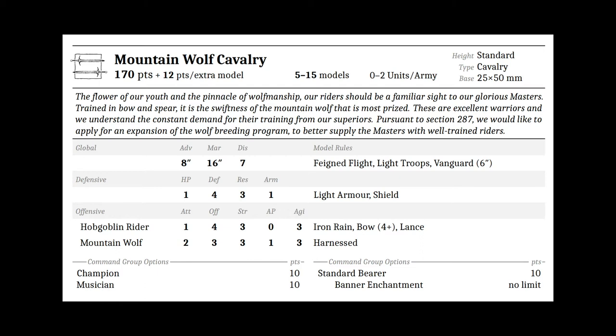Mountain Wolf Cavalry — standard cavalry on 25 by 50 millimeter bases, starting at 170 points for a five-man unit up to a 15-man strong, for 12 points per extra model, at a two unit limit per army. Their stats are: Advance 8, March 16, Discipline 7, HP 1, Defense 4, Resilience 3, Arm 1, light armor and shield. The rider has Attacks 1, Offense 4, Strength 3, AP 0, Agility 3, with Iron Rain bows 4+, with lance. The mount has two attacks, Offense 3, Strength 3, AP 1, Agility 3, with Faint Flight and Light Troops. Vanguard 6 inches. Command options are 10 points each with no limit on banner enchantments.